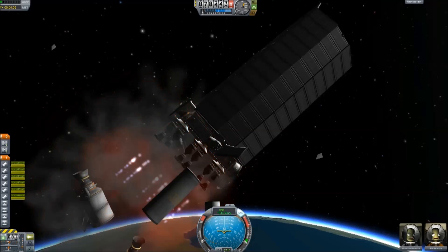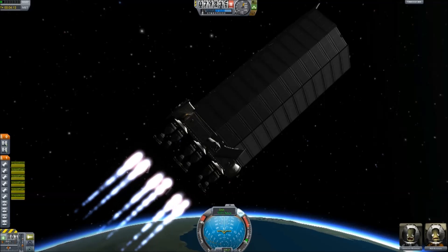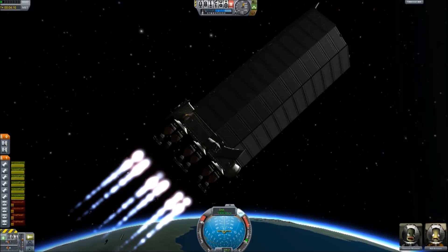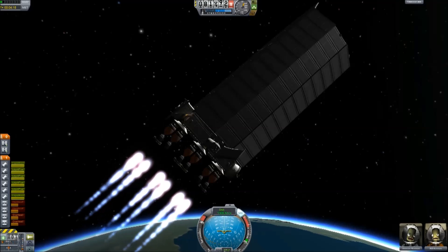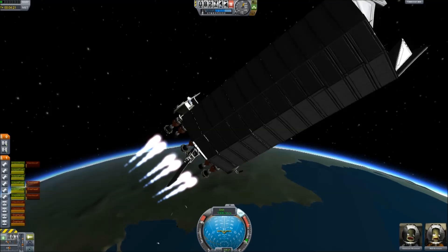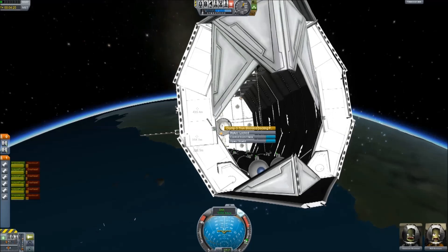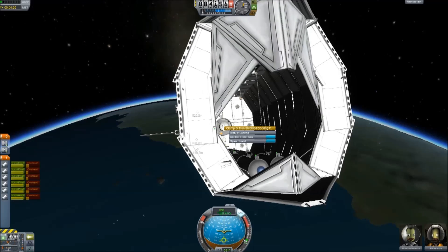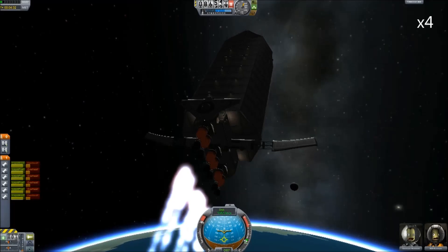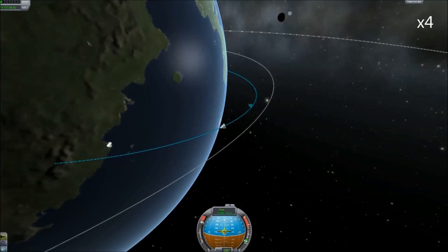Press space again to eject those fairings. Now we need to power up slowly with the atomic engines, and just keep burning until we get rid of all of these little bits stuck to us, because every time something decouples from your ship it will reset the node inside here. Once that's done, control from here again — the nav ball now makes sense. So keep burning at this angle, but we're going to lower it down now. This is now the gravity turn.